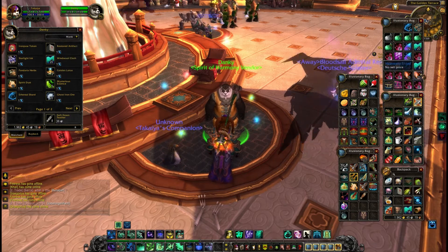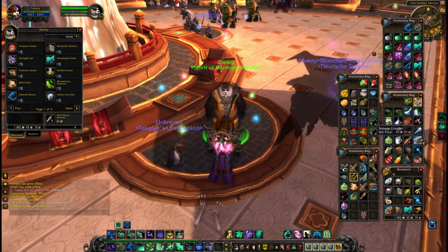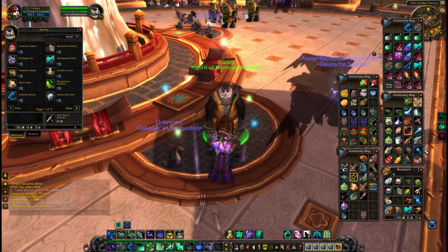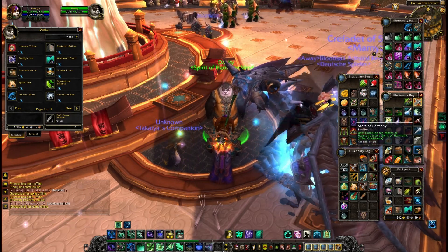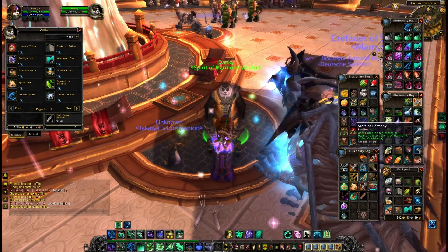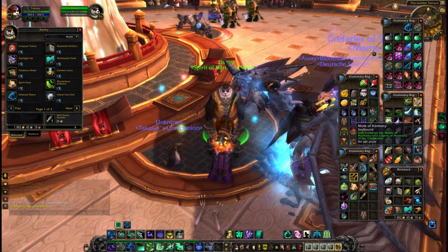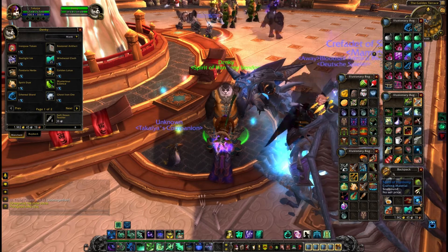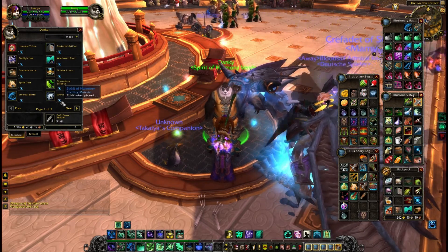Now, as I understand it, these were supposed to be — the way I took it — was these were going to replace our motes, and we'd get motes, eternals, and several variances, and they would be used in crafting, much like eternals. But I haven't actually seen anything other than Mote of Harmony, and these turn at a 10 to 1 ratio into Spirit of Harmony.